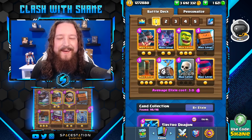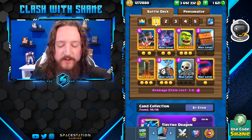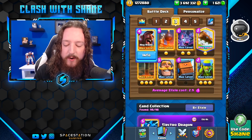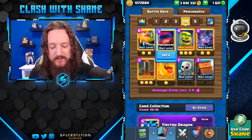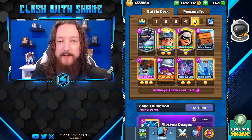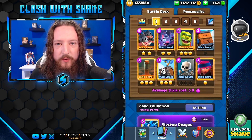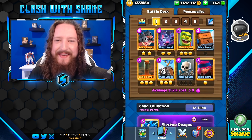Anyways guys, that is the end of the video. Here are the five decks one more time if you want to give them a shot yourself. First, the Fast Cycle Royal Hog Skeleton Barrel Swarm deck. Then the Giant Graveyard deck — the new meta version. Then the Hog Rider Bomb Tower Earthquake fast cycle deck. Then the Royal Giant cycle deck with Heal Spirit and Firecracker. And finally the Mega Knight Wall Breakers Miner deck. Tons of fast cycle decks destroying the meta right now. Strong cards like Royal Delivery, Goblin Cage, and Earthquake are all prominent. Give them a try and let me know how they go. Let me know which deck you think is the best. Thank you for watching — see you in the next one.